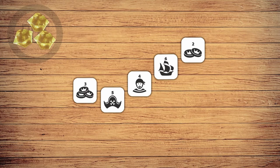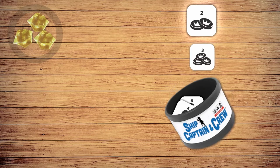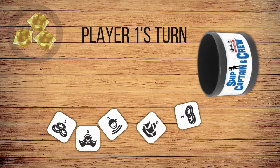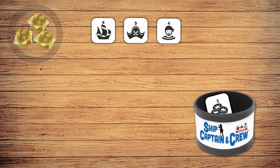When it's your turn, you'll have 5 dice to roll, and you'll need to roll a ship, a captain, and a crew in that order, followed by as much booty as possible. Once you've rolled, set aside the dice that help you build the Ship Captain and Crew sequence, then re-roll the rest.